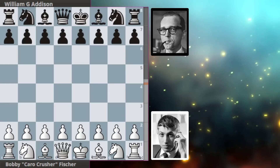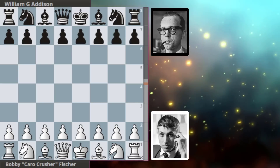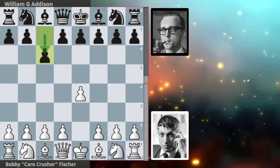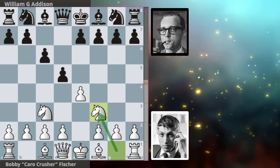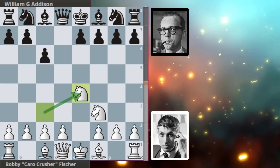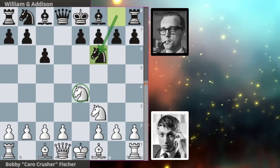Welcome ladies and gentlemen to a game played between Bobby Fischer and William Addison in 1957. Bobby opens with e4, c6 — the start of the Caro-Kann — knight c3, and we get d5 from Addison hitting the pawn. Bobby plays the two knights attack against the Caro-Kann, we get takes and takes, and knight to f6 hitting the other knight.